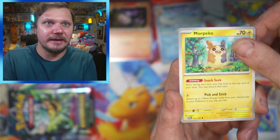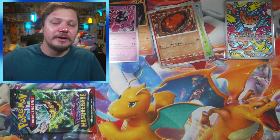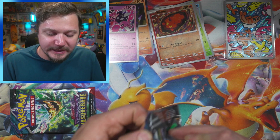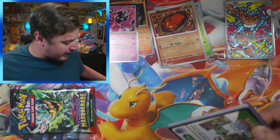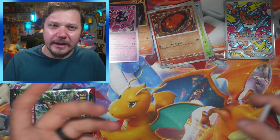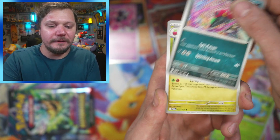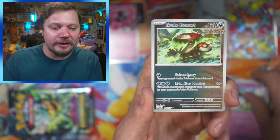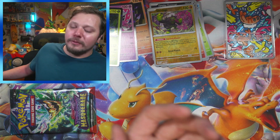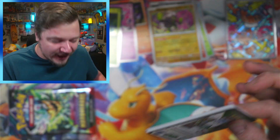Handheld fan — ah, that feels nice. More Peko, Konkledor, Poltergeist, Slugma. And again, holo rares do not count. That is a very cool Tatsagiri — I don't know if I pulled that one yet or not. I'm trying to complete Twilight Masquerade and hopefully that's one I need. Got Tangrowth, Venipede, Diplin, Community Center, Agarif. Oh, we got Brute Bonnet, Okie Doggie, and Teal Mask Ogerpon! I need two more pulls, that's all I need.